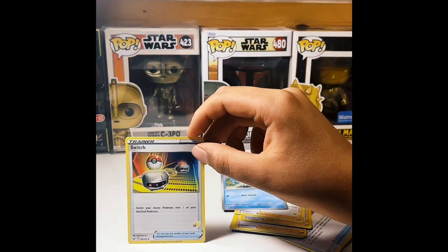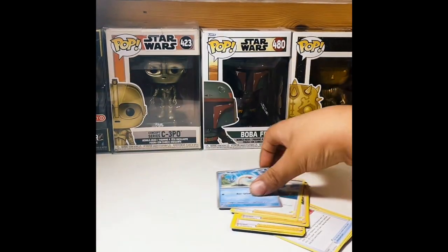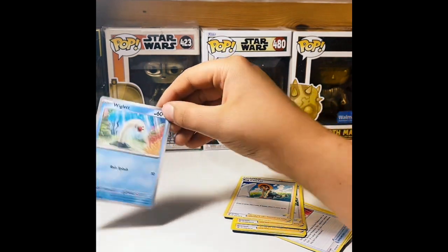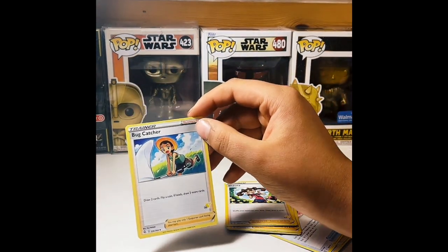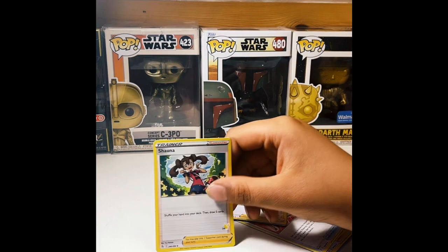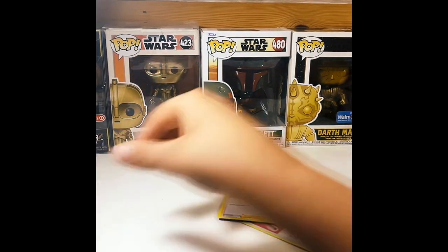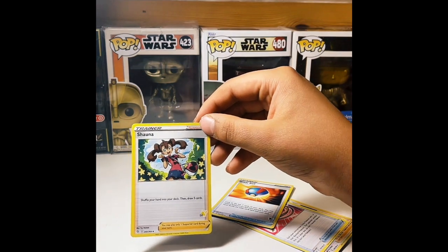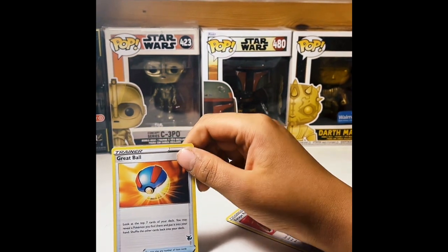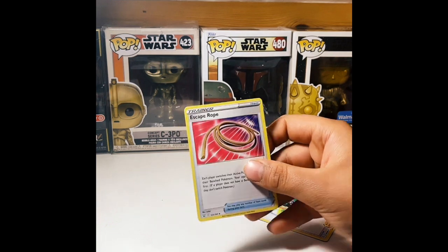Next, we have a trainer called Switch. I think it's where you take a Pokeball and you can switch. I don't know how you use this. Another water — Wigglett. It's supposed to be underwater. Next, we have a trainer, Bug Catcher. I think he just catches bugs. Next, we have Shuna. Another trainer. Duplicates — Shuna. Here's a Pokeball, a Great Pokeball. So you use this and you capture Pokemon. Here's an escape rope if you're ever doing it.